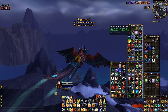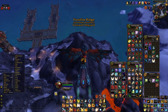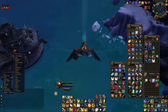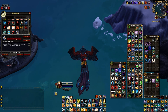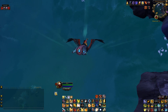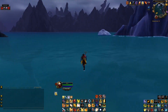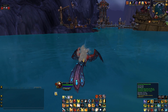Next is my water walking macro. It uses the Draenic Water Walking Elixir, but the problem is I can't use that while also benefiting from Whispers of Insanity. So the macro first cancels Whispers of Insanity, then uses the Draenic Water Walking Elixir — very convenient.